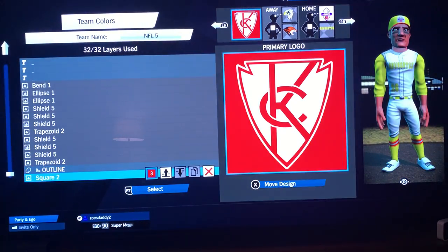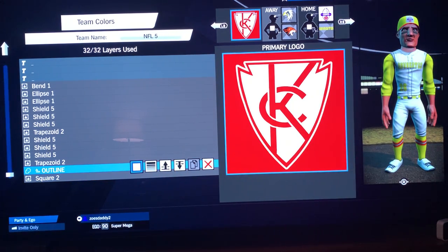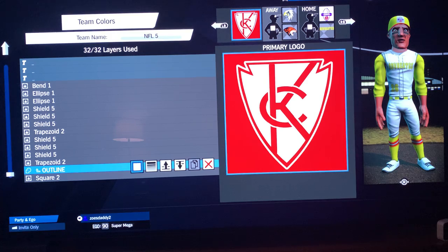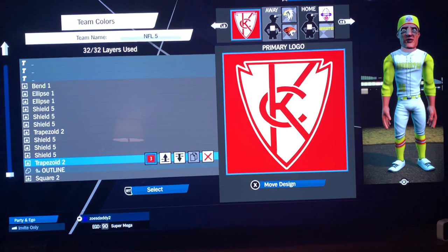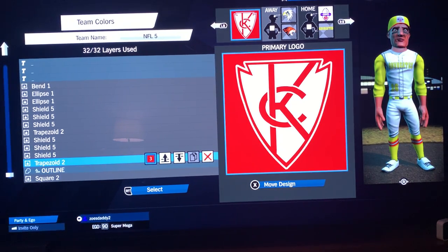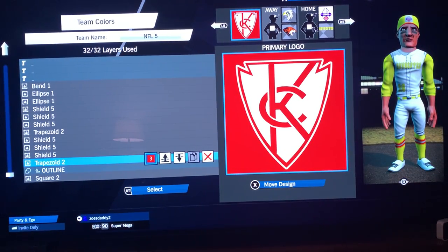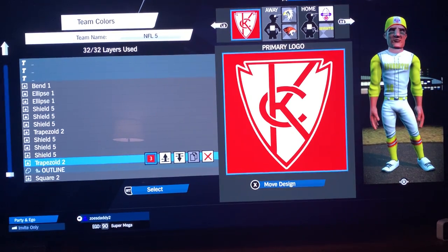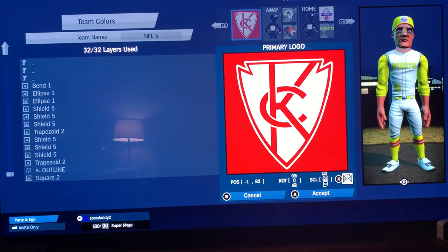First thing you do is take a square two and max it out, make it larger than the screen. Then I did an outline — I think I did it three times — enlarged. Then a trapezoid two: I initially did trapezoid one because it's not as sharp of a cut, then tried two of them. Coming back to save layers, I took another look at trapezoid two and it does pretty much what I want. So trapezoid two in red: negative 180, 2, 0, and 68.